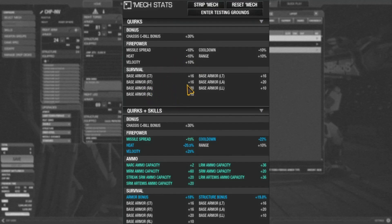Defensively, because of its below-average hitboxes for the torsos, it gets a CT boost of 16 and torsos also get 16. So quite a lot of armor, but they go pretty fast. And with an XL engine, you've got to be extra careful. I didn't use an LFE because it'll be far too slow. The arms and legs get some armor too, but that's not particularly important.